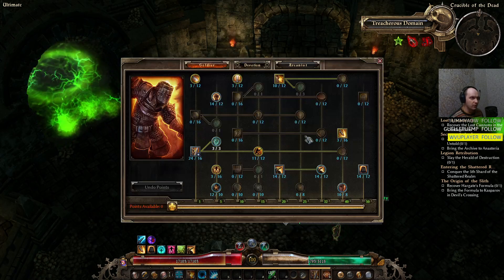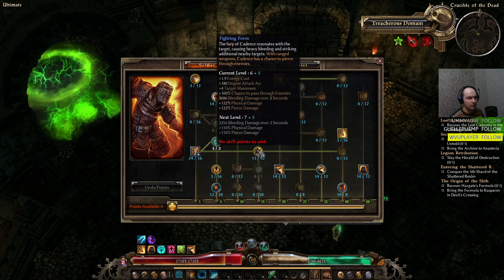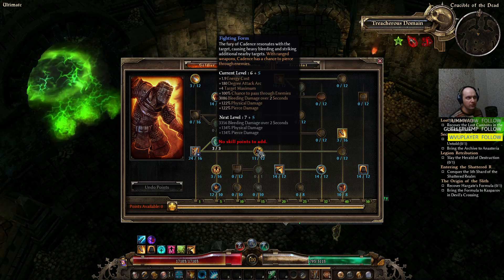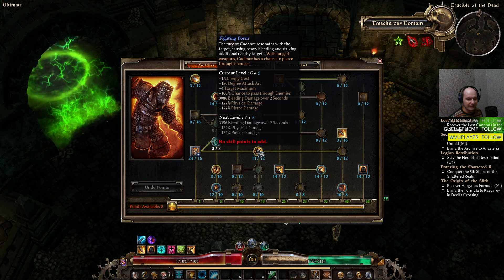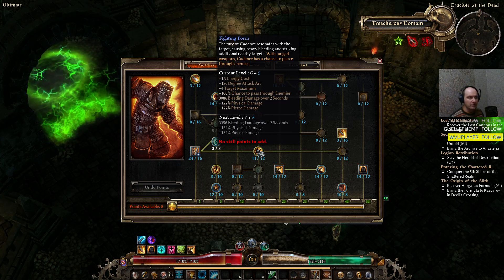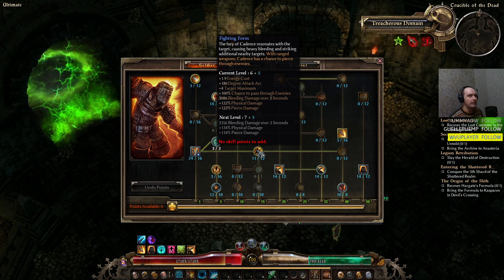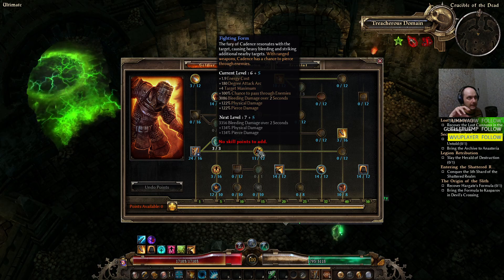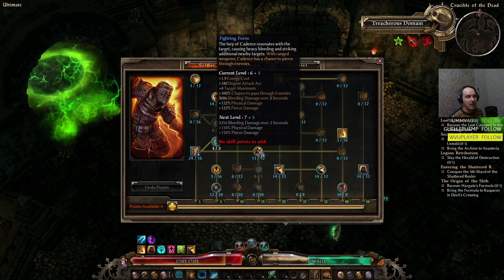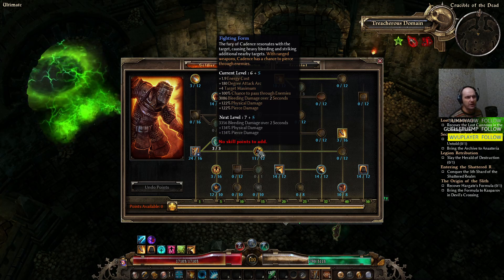Let's look at the skill tree. Most points went into the Soldier tree. Cadence is maxed at 16, and the next key skill is Fighting Form, which increases your arc degree — so you're not just hitting enemies directly in front of you but also to the sides and behind. With my current build version you can hit eight or nine targets with one Cadence hit.